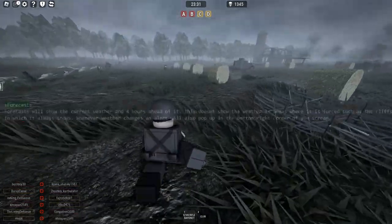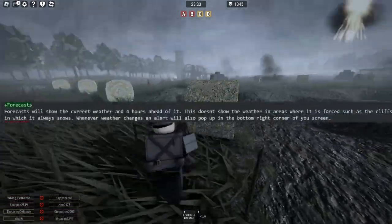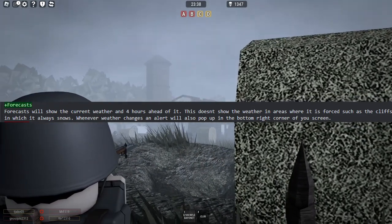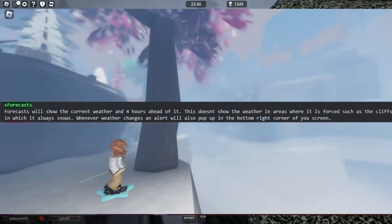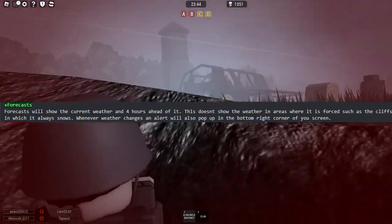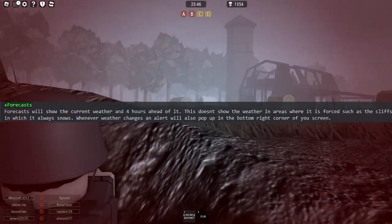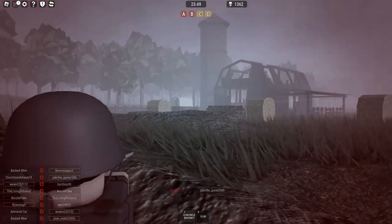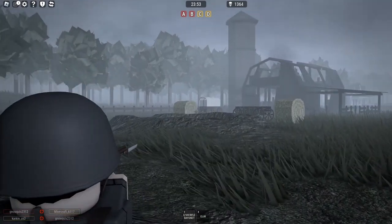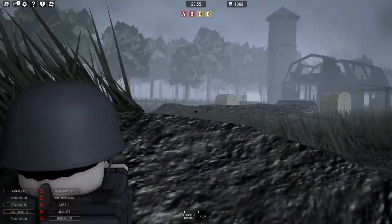Onto forecasts. Forecasts will show the current weather and four hours ahead of it. This doesn't show the weather in areas where it is forced, such as the cliffs where it always snows. Whenever weather changes, an alert will also pop up at the bottom right corner of your screen. So yeah, that is just kind of a weather forecast — you can know what's coming next. I'm sure if you're familiar with Lumion, it's probably kind of like that.